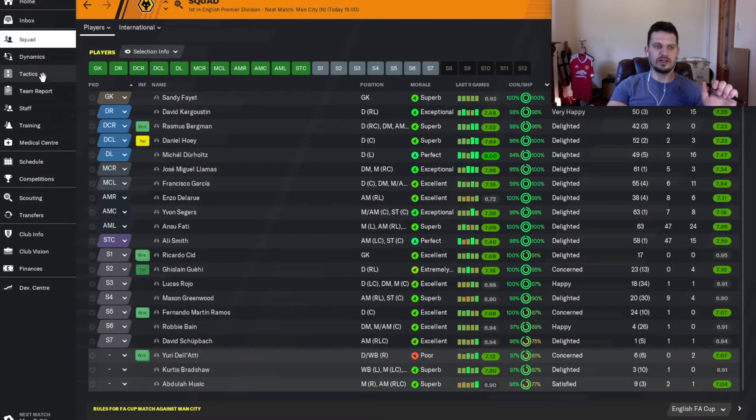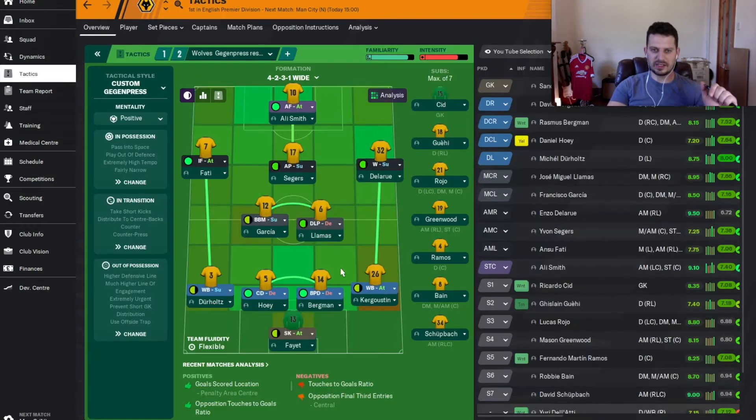This is the squad to play against John Terry's Man City. We've got Hoy and Bergman as the centre-back partnership. Kurgisdain and Delherz as full-backs. Fiat in goal. Garcia and Yamas in centre midfield. Segers as our advanced playmaker.